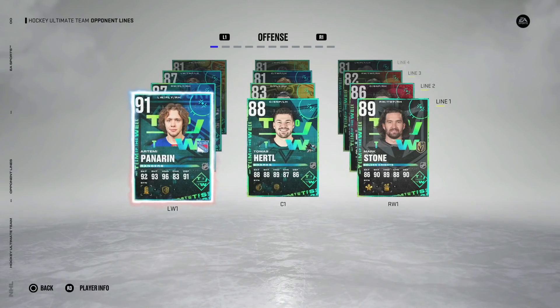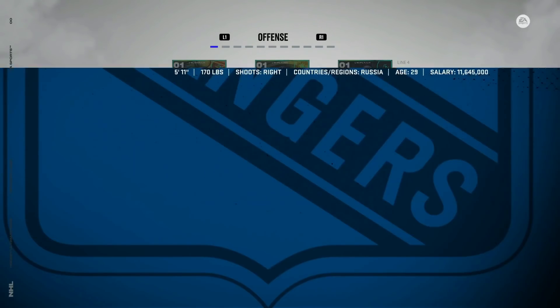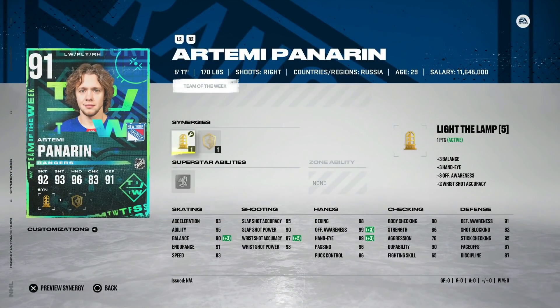Starting with the bigger Team of the Week selections, we've got the 91 Artemi Panarin. This one does have implications for his X-Factor. Even just this card alone has 93 speed, 93 acceleration, 95 agility, and his wrist shot is phenomenal. His hand stats are all basically maxed out. This is an extremely good card — one of the best right-handed wingers you can get, just this 91 alone.